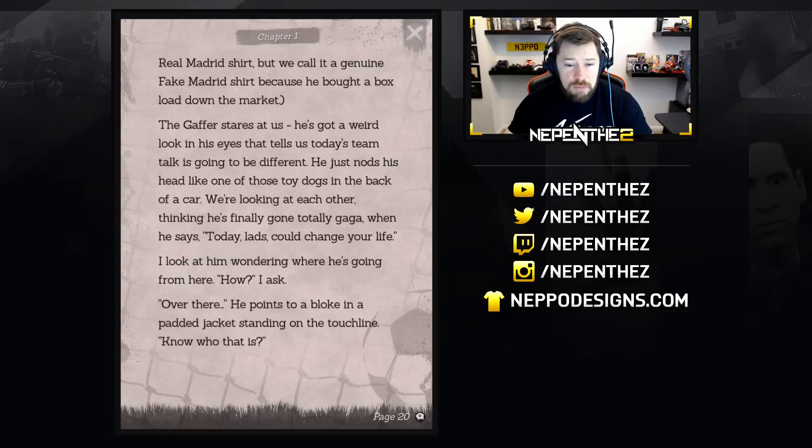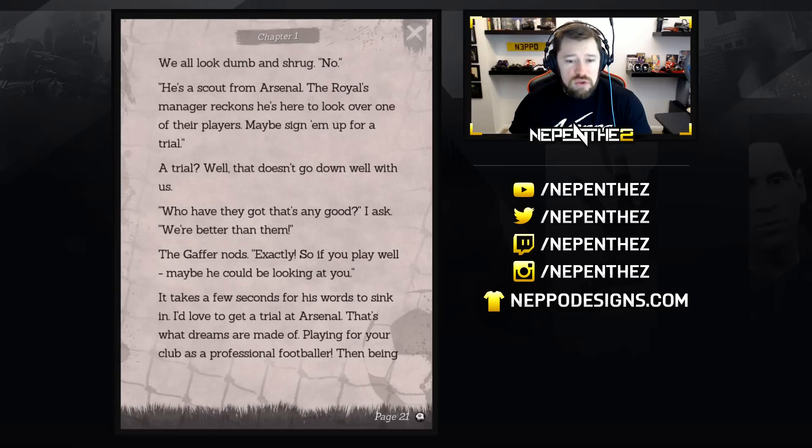How? I ask. Over there. He points to a bloke in a padded jacket standing on the touchline. Know who that is? Of course we don't — we're idiots. We're all looking dumb and shrug. He's a scout from Arsenal. The Royals manager reckons he's here to look over one of their players — maybe sign him up for a trial. Who have they got that's any good? I ask. We're better than them. The gaffer nods — exactly. So if you play well, maybe he could be looking at you.